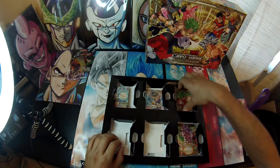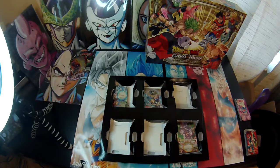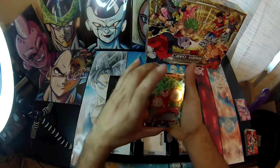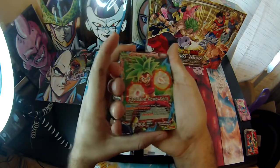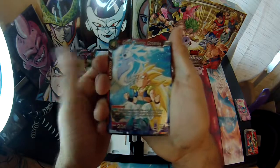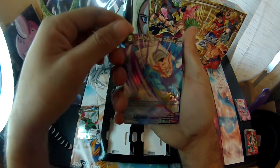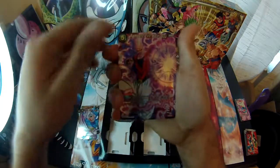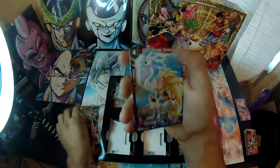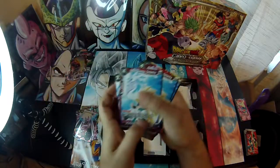Let's do the Kefla pack next. We got Explosive Power Kefla, Ghost Combo Gotenks — so this is like Saiyan stuff, awesome. Virtuous Strength Gohan, Umbral Blade Nappa, Rampant Evil Majin Buu, Capricious Destroyer Champa. And then obviously we got the regular non-holo versions — three of each. Awesome.